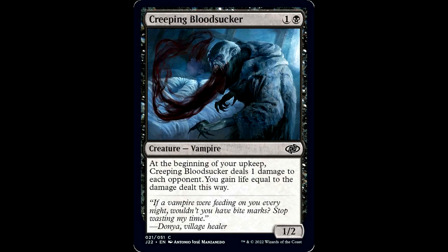Creeping Bloodsucker is one and a black for a creature, vampire, it's a 1/2. At the beginning of your upkeep, Creeping Bloodsucker deals one damage to each opponent and you gain life equal to the damage dealt this way. What a creep. This guy really looks like Rudolph Giuliani.